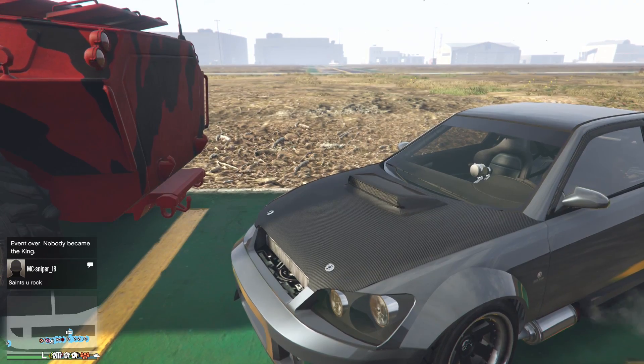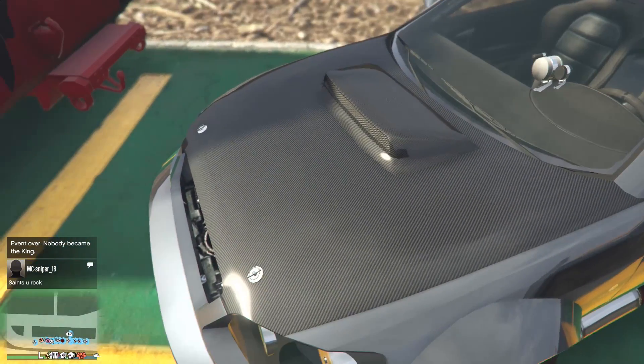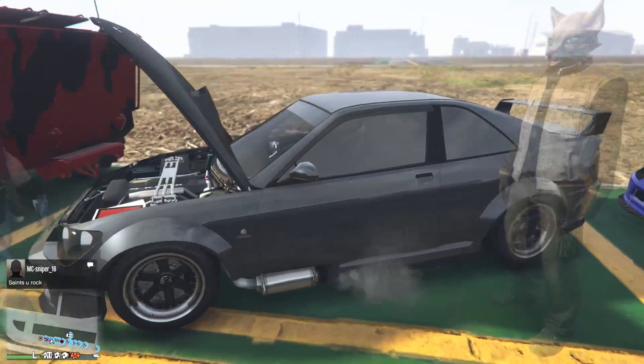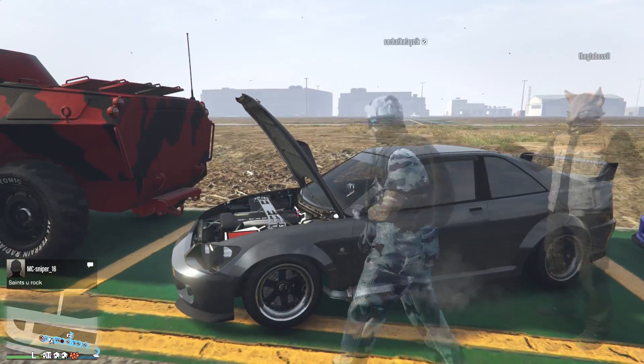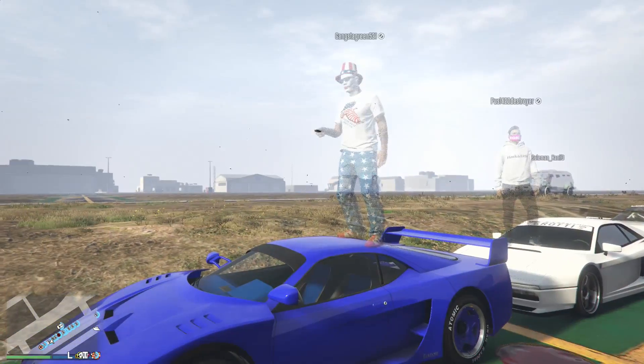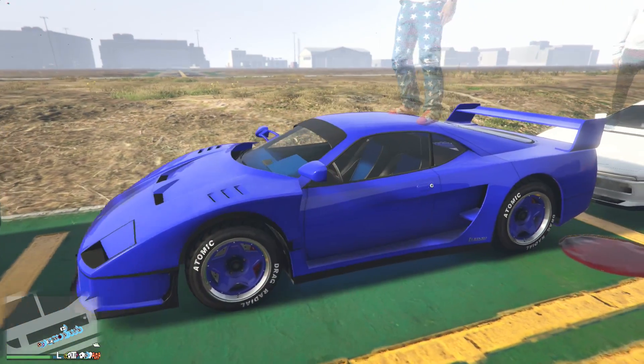Now we have another Sultan RS with a super simple gray paint job and a little bit of darker carbon on the hood. I kind of like that — I like cars that are a little different from what you'd normally see, so that's cool.